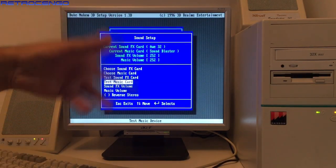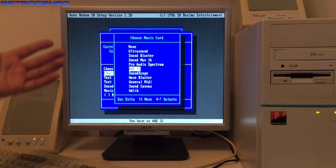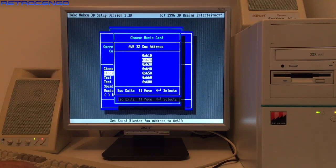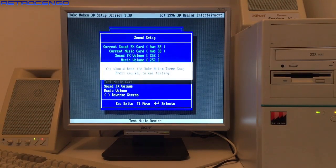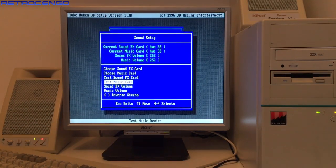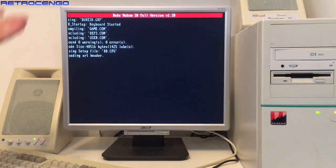Nice! But with this AWE64 sound card, if you have Windows 98 installed you can pick up General MIDI and implement it in MS-DOS games and it sounds beautiful. But also here in MS-DOS you can just choose General MIDI if the game supports it — and then check this one out!